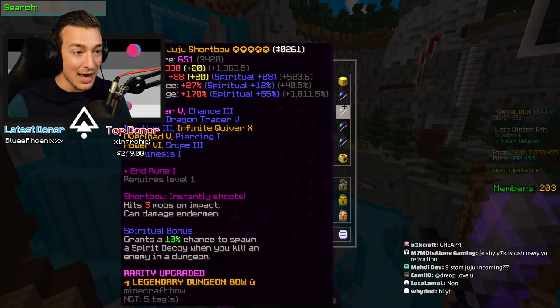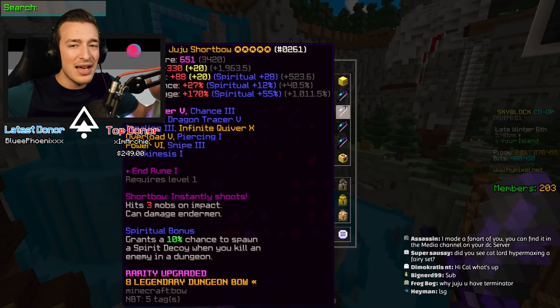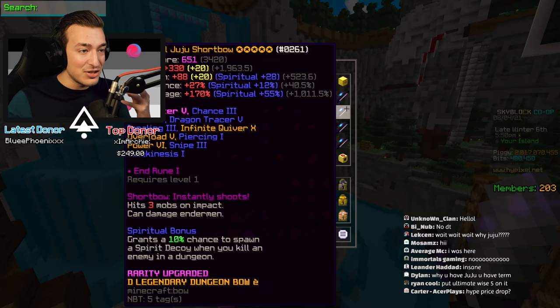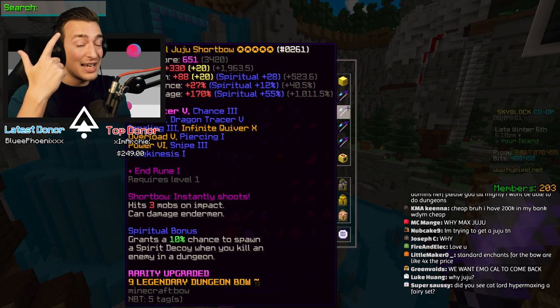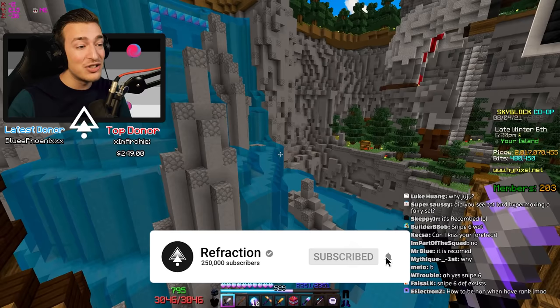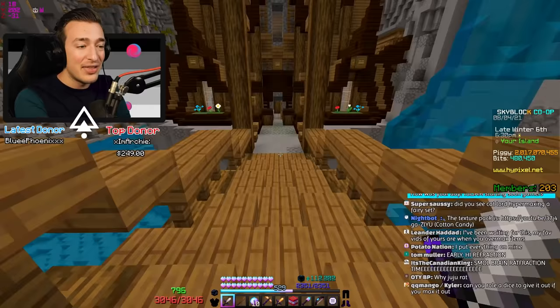Today I'm going to be maxing out my juju short bow so the comparison is fair - recombobulate it, add soul eater, power 7, snipe 6, master stars, all the things. You should never max out this bow to the extent I'm doing it; this is purely for the comparison versus my terminator. All you really need on it is overload - optional but nice - and soul eater, which is definitely the goat of ultimate enchants. Soul eater carries this thing so hard. If you can't afford soul eater, I'd recommend swarm - it's super cheap and hella underrated.